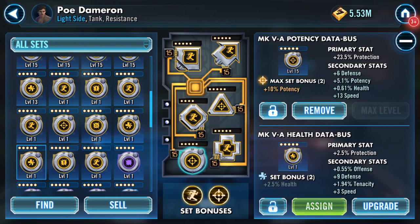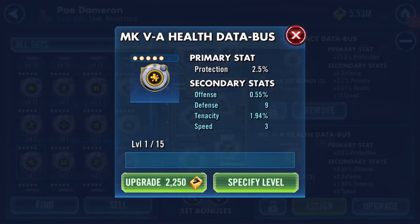Good evening. This is a leveling up of a mod — I found this protection one here, which is a gold one. I'm going to click on upgrade so you can see it clearer. It's a 2.5% protection mod, marked as a gold mod. It starts at level one — I haven't done anything yet. It starts at gold and has four secondary stats: offense percentage, defense whole number, tenacity percentage, and speed.